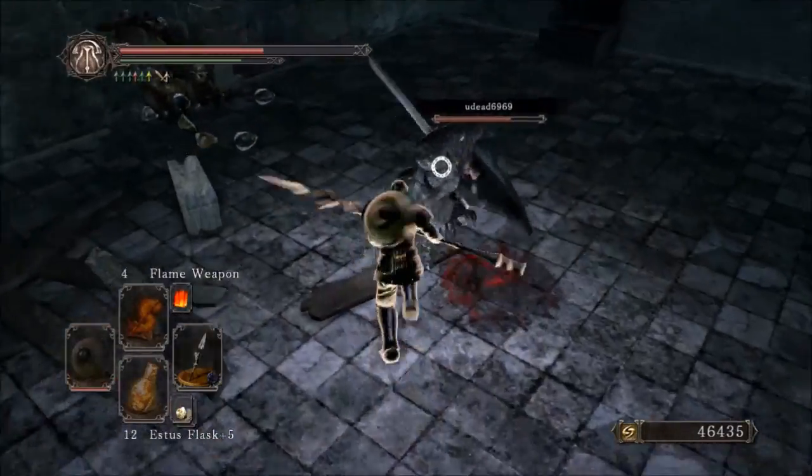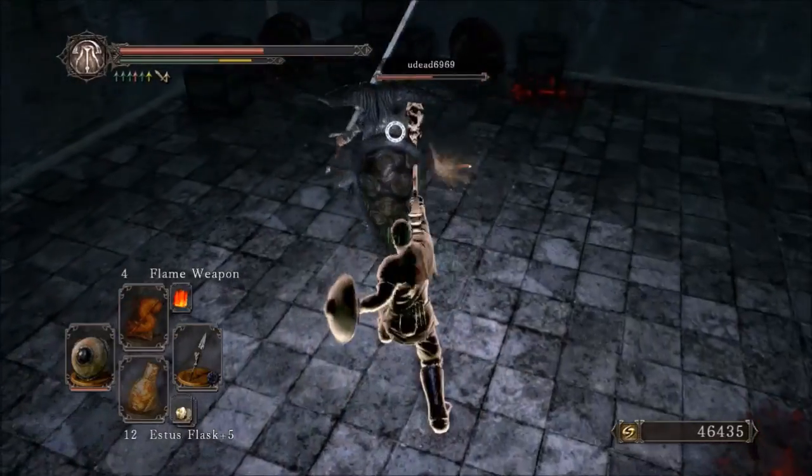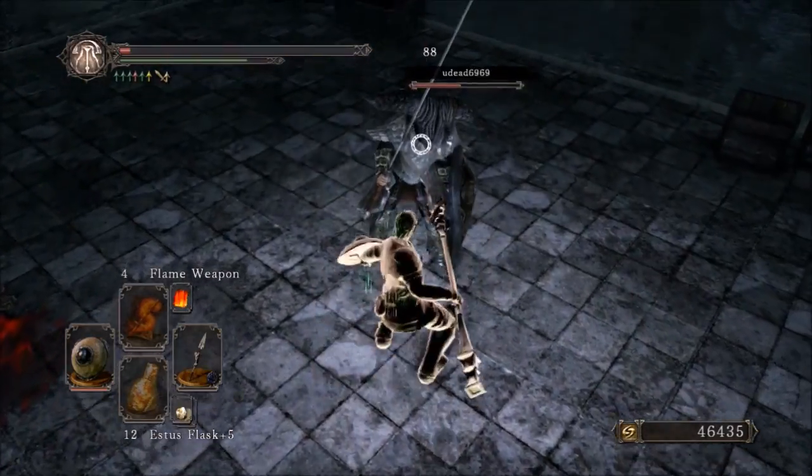For breaking the rock off, you need to break the weapon, and that means you need to go through 500 durability in order to get it into this state. Once you do that, you gain this incredibly diverse move set, and it's very interesting to say the least.